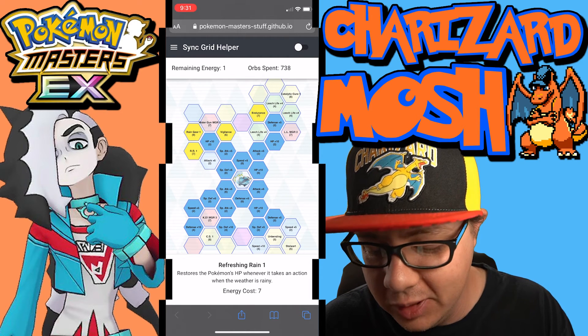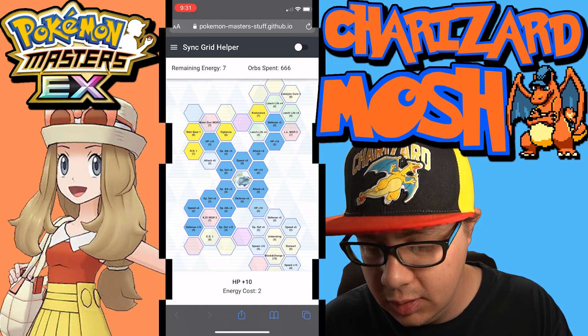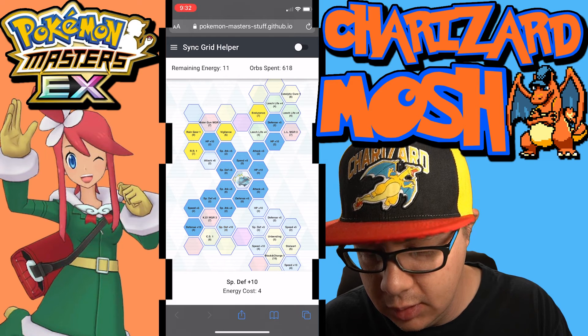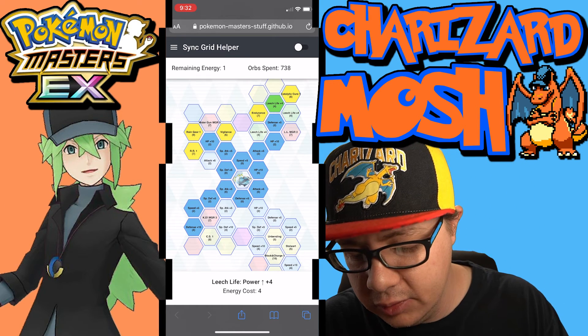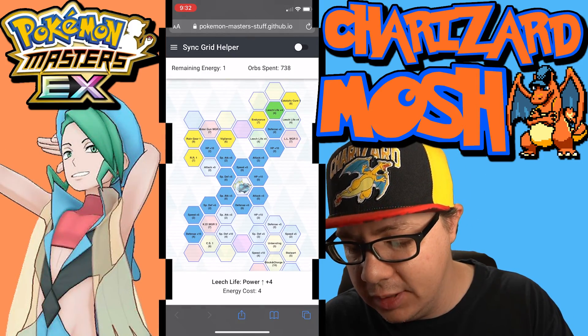If you didn't want to do the full defense build, you can lose the special defense and special attack nodes to grab Catalytic Cure and still increase defense by plus 10 in the bottom left corner — so not too bad.